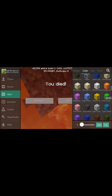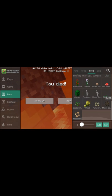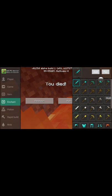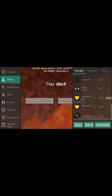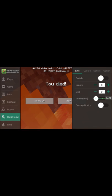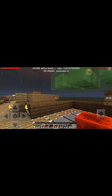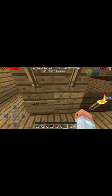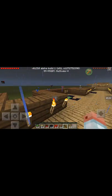They have potions, blocks, ores, food and stuff like that, which is cool. They have enchantments too — that's cool. They have different kinds of potions you can put on yourself. They have Friends and Rapid Build as well. Let's go back to Respawn. Wow, I have all the stuff in my inventory.